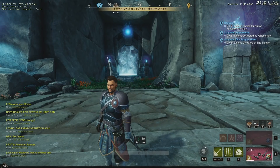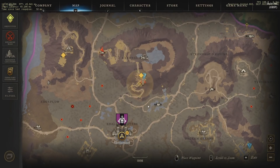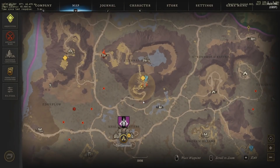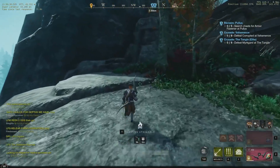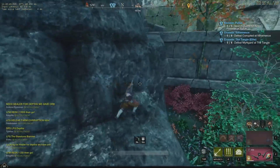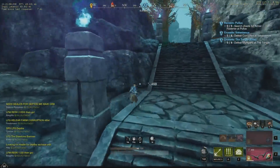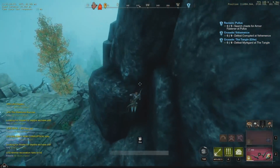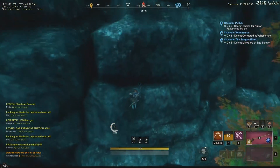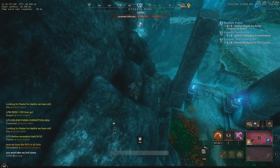Hello everyone, today I'm going to show you how to do this exploit — call it what you want. We're in Reekwater, Eternal Pools. This is a video I recorded with a voice-over, so it's not live. As you can see from the title, this will be a level 66 named boss that we're going to kill over and over, and there's a trick to change its respawn time so instead of waiting eight minutes, you'll only wait about two minutes.